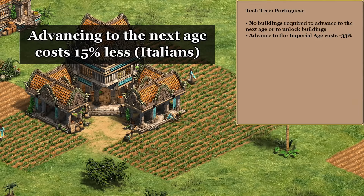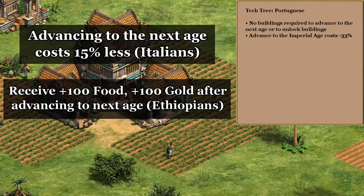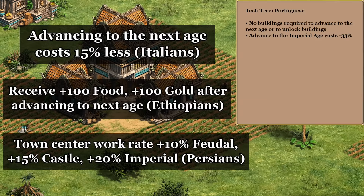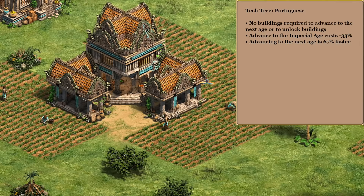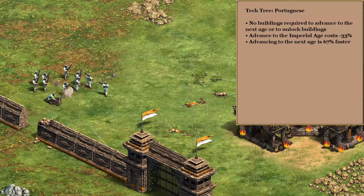The first option is the Italians' 15% cheaper advance for all ages, so imperial would cost just 57% of what it normally does. Arguably a better alternative is the Ethiopians' plus 100 food and gold after each advance, which should be worth a similar amount of food but gives a much better gold payout. Another reasonable choice would be the Persians with their faster working town center helping you advance more quickly. But if we're going for crazy overpowered combinations we have to go with the Malay 67% faster advance — with 30 dark age villagers you can basically go right through to imperial without any more buildings, arriving right around when most people are reaching castle age.